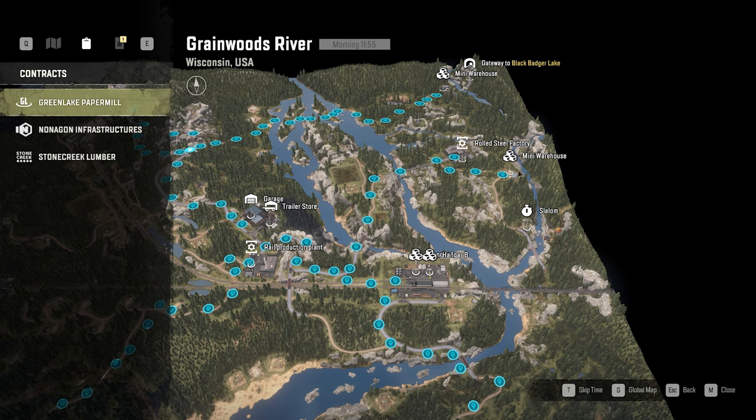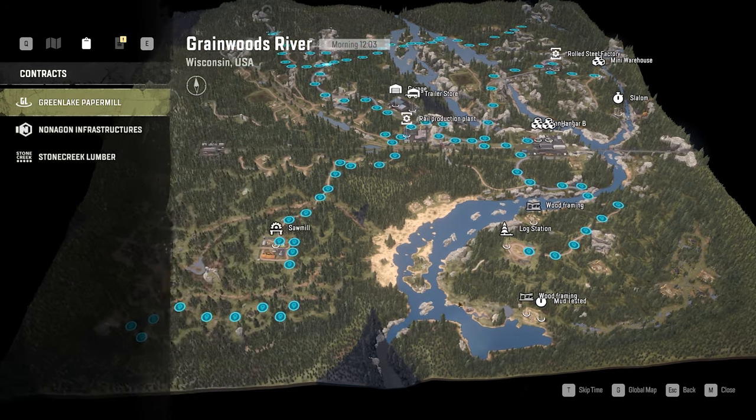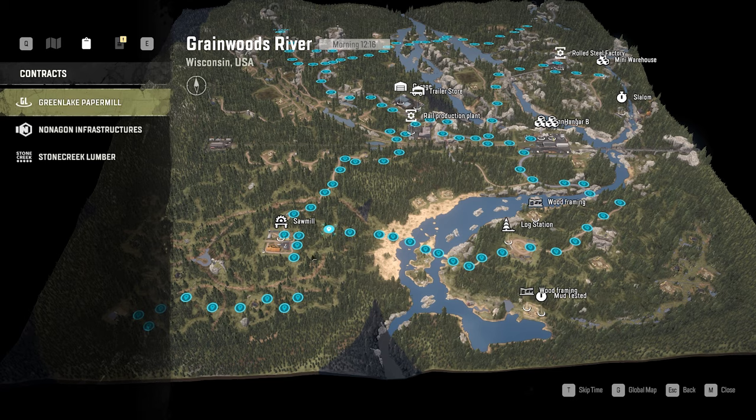After that, cross the large bridge to the rolled steel factory. Before that, making a right-hand turn gets you to the mini warehouse. The last easy route is from Hangar A, Hangar B — go through and cross this bridge (you may need to build it), come up into the mountains on a nice, easy path, and arrive at the log station. To get across Grainwoods River, the easiest way is from the log station — follow the trail that descends down and you can cross pretty much anywhere. It looks deep but it's really not; I've crossed with not-so-great trucks. Once over, ascend up into the terrain through the various clearings and even the little gully to the right-hand side, or just take the shortcut straight through.